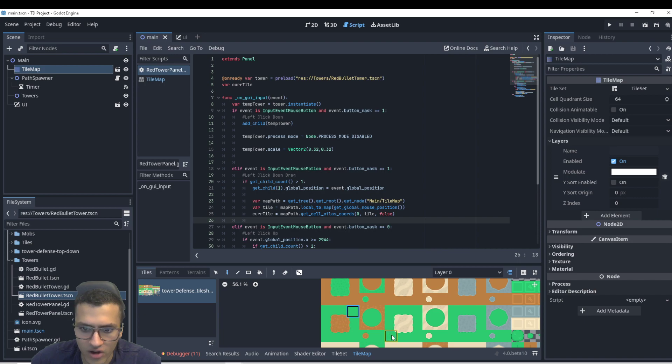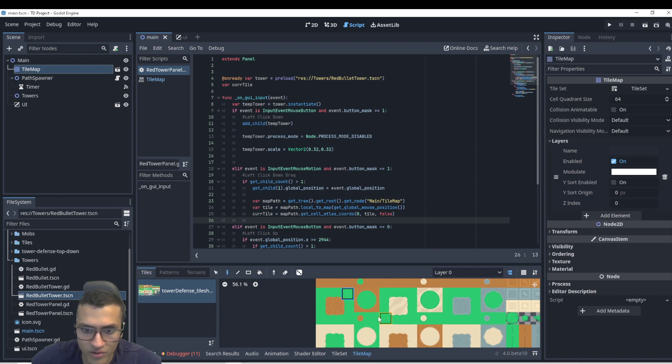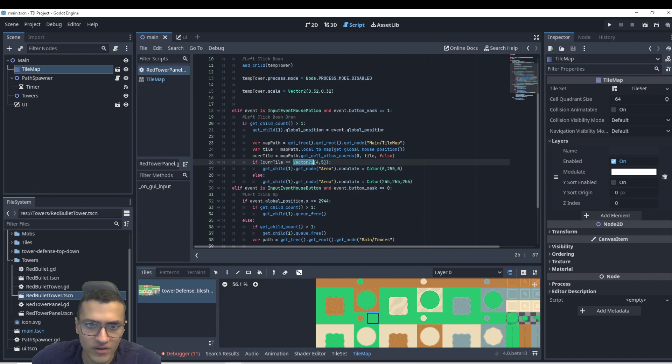We're going to only want to place our tower on grass. The grass tile we use is Atlas coordinate four or five. So while we're dragging, we can say: if the current tile is equal to Vector2i(4, 5) — which is the Atlas coordinate — then we get the area and modulate it to be green.